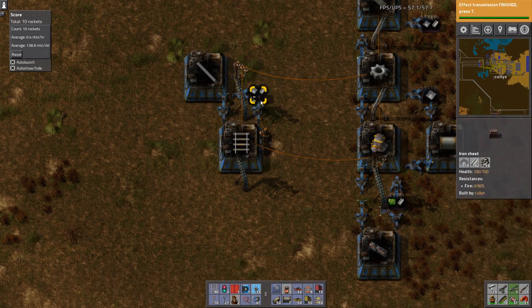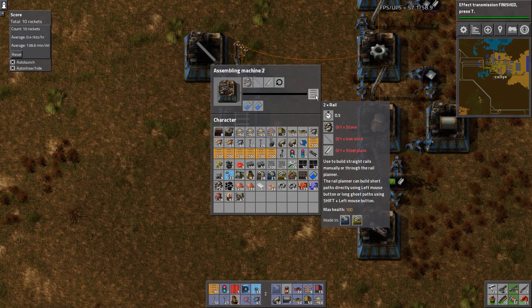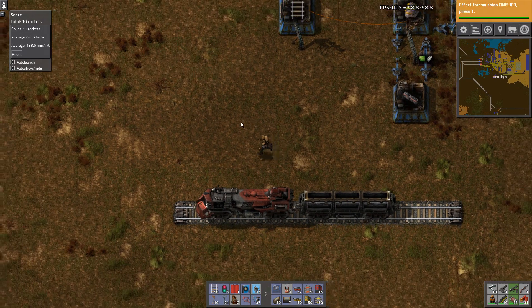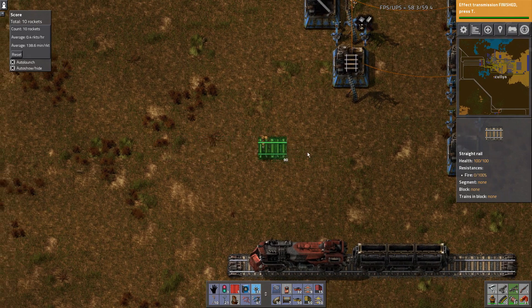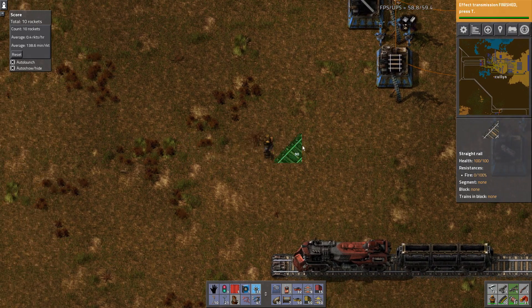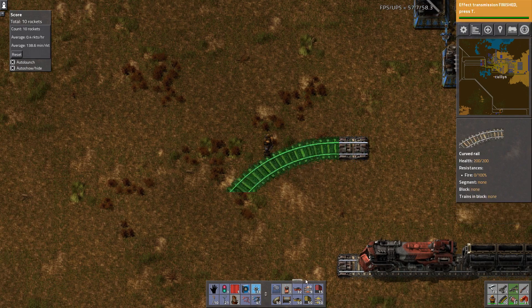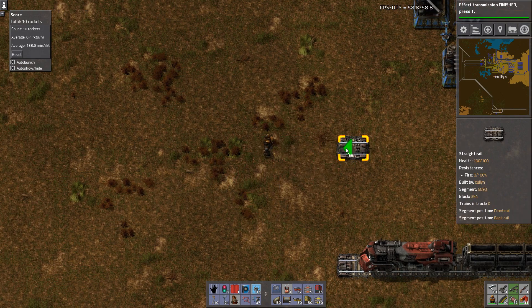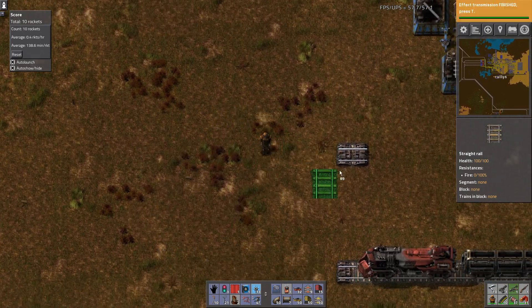Track is basically iron stick, steel, and stone. Ever since 0.13, they changed how you place track — you can only place straight pieces and angled pieces. You can no longer do curves; you need to use the AI system, and that's as simple as clicking on one of the green arrows and dragging it out.